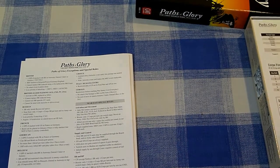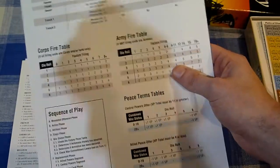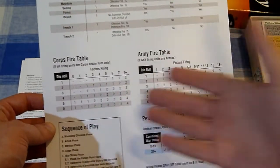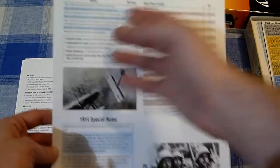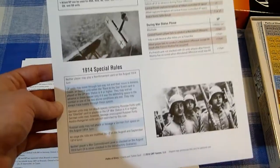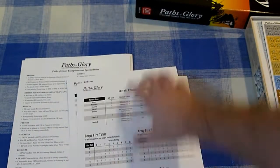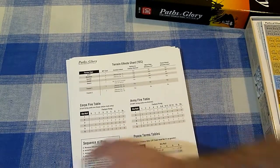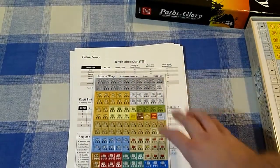The game is for two players and both players get one of these identical boards — same heavy cardstock. One side has the terrain effects chart, fire charts, and sequence of play. The other side has replacement costs, victory points, and special rules for August 1914 specifically. I've started reading the rulebook but haven't finished it — I only just got the game yesterday.